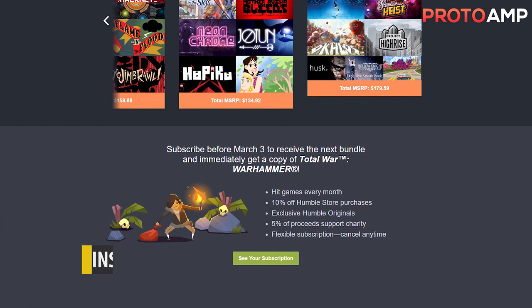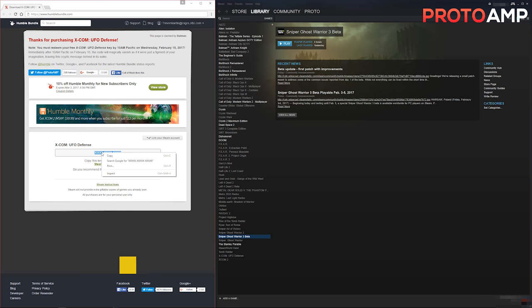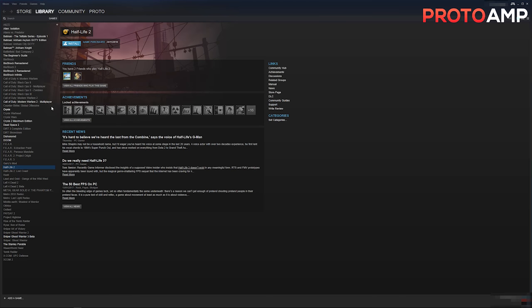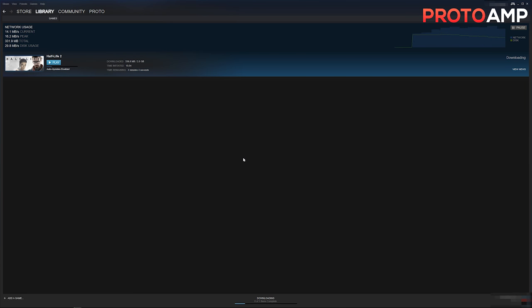From all these sites you generally get keys for Steam, or less commonly Origin or Uplay. To redeem them, get into the Steam client, click on Add Game at the bottom left, then click Activate a Product on Steam. Click Next, I Agree, and then enter the product key you received when you paid on that website. After that, it should automatically add the game to your library, tied to your account. To play it, click Install and select the drive you want it installed on — the default location is generally fine. Wait for it to download and click Play.